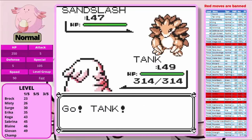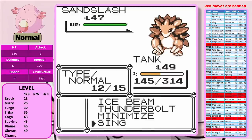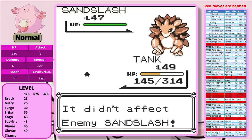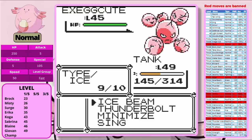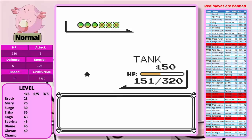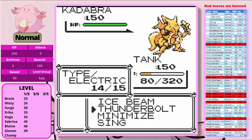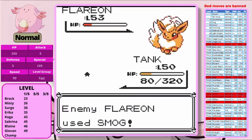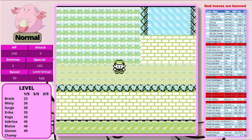Now let's move on to Rival 6. The strategy is the same: Sing on Sandslash, Minimize, and keep putting it to sleep while we set up. One Ice Beam takes it down, one Ice Beam takes out Exeggutor, one Thunderbolt takes out Cloyster, a couple Ice Beams on Magneton but we get a Freeze, Kadabra just uses Reflect so we take it down, and finally we spam Thunderbolt on Flareon. There we go — we're all the way to the Elite Four.